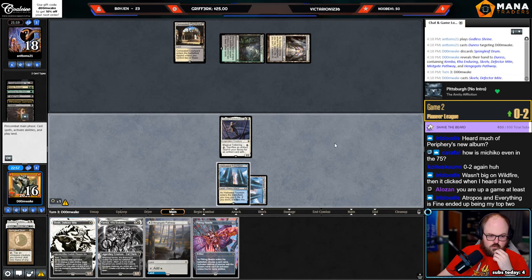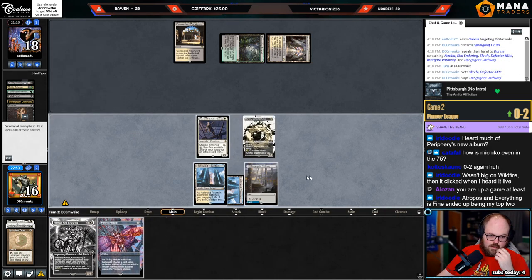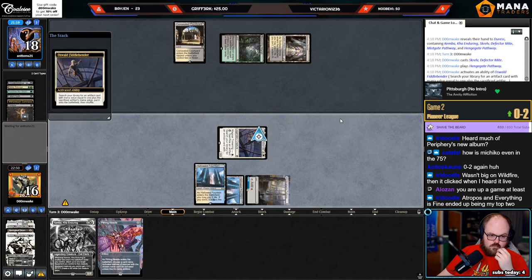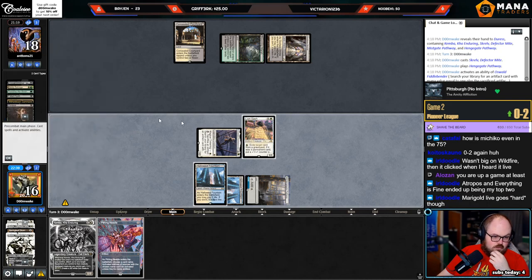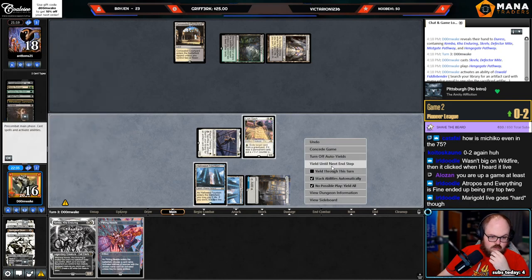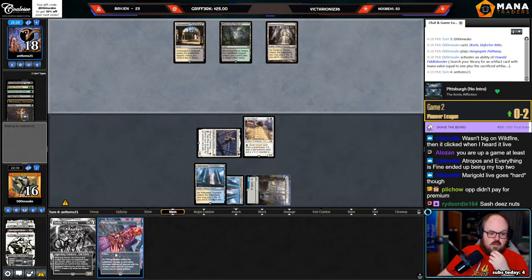Cast Skrelv — didn't expect that. Get the Sash. Question is, do we hold up the Sash? I think we do — start eating the graveyard. It's funny, they actually have no permanents in their graveyard for Sash. Let's hold up Sash for now — if they go land Chariot, I can just play the Needle next turn.